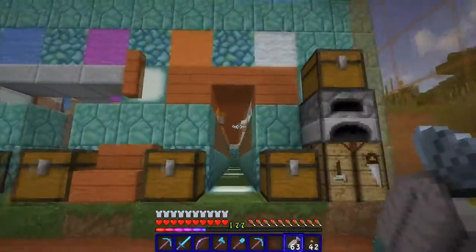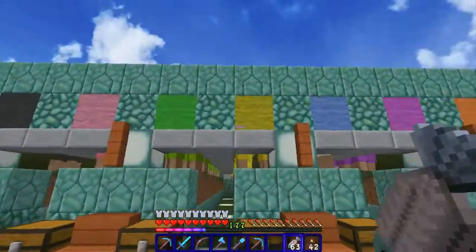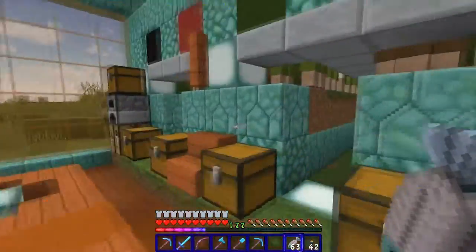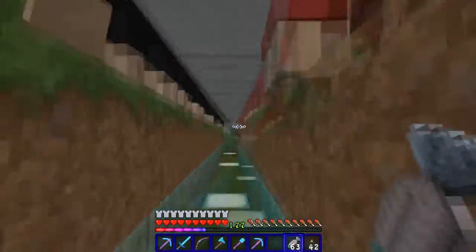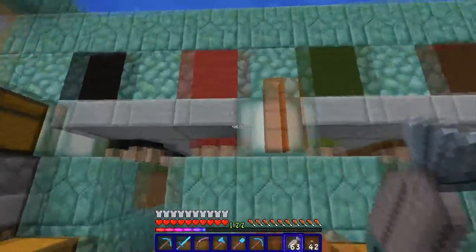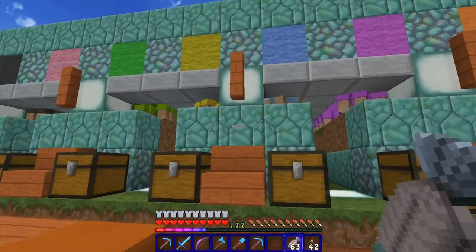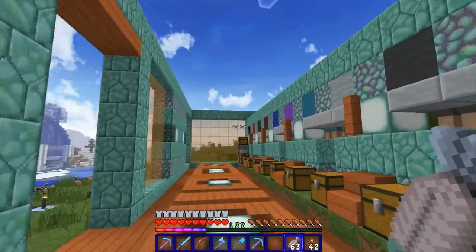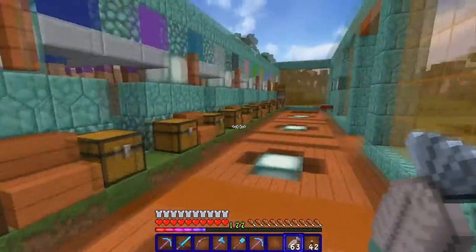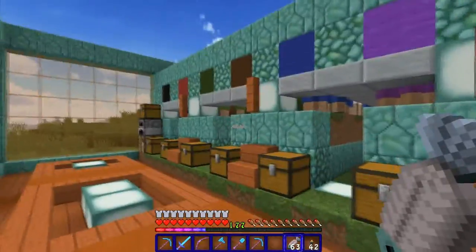I get 20 to 30 wool for each color, and each color is indicated by the wool on top, so you can obviously tell — and you can see underneath a little bit. Some of these pens don't have nearly as many sheep as others — like black, I need a lot more — so I'm still breeding. It's not automated, it's not an AFK farm, but running up and down and getting 20 or 30 wool I'm pretty happy with.